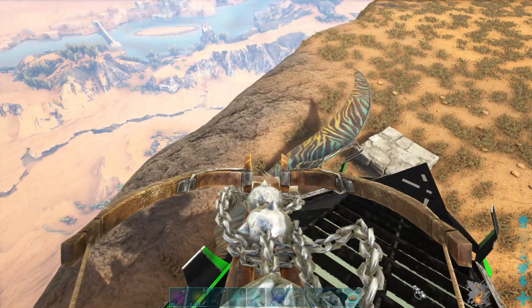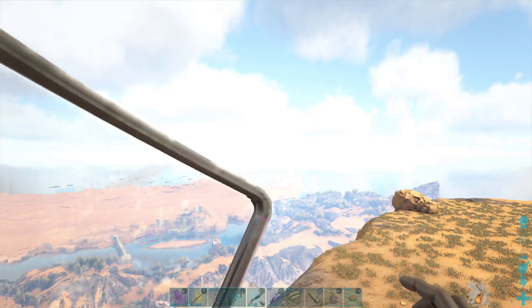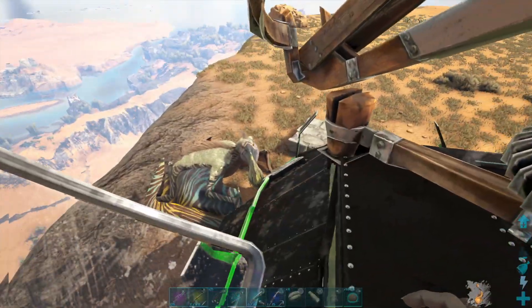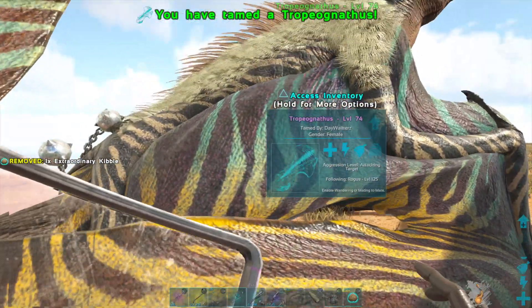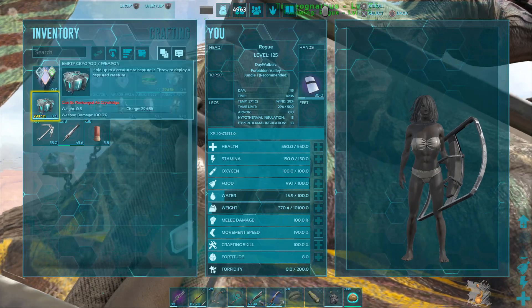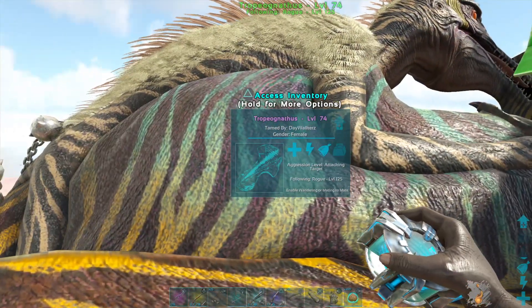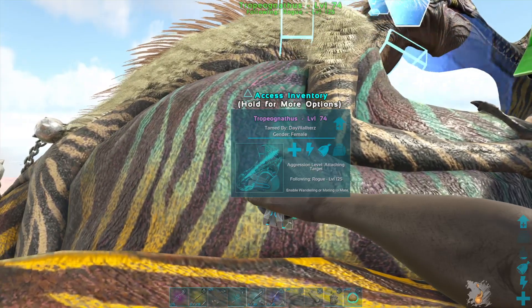Here's one with my skiff — shift! I tamed one! Level 74. I don't know what level it was, it came out at 74. I got one! It came out at 74. It looked like it was very high level.